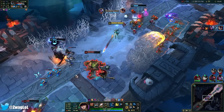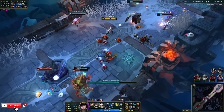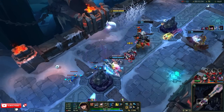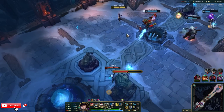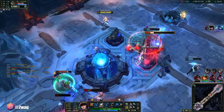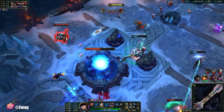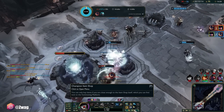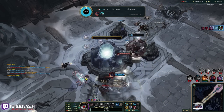Nice. My autos kind of hurt. I got flash auto'd and she died. Oh my god, that was a thousand damage auto attack. Karma just has so much HP. I'm dead — or am I? We're both dead. He took the weirdest path. And that is GG — that was fun.